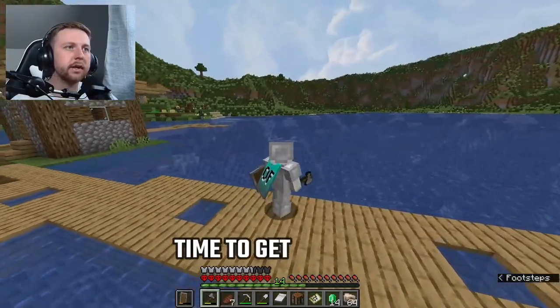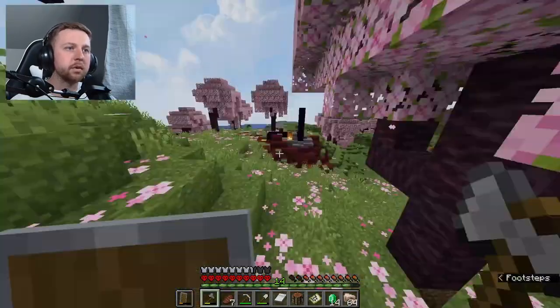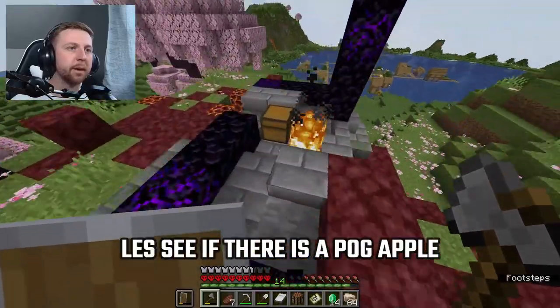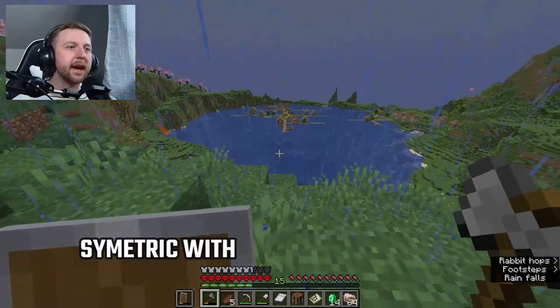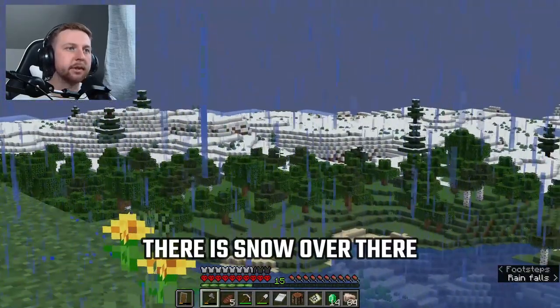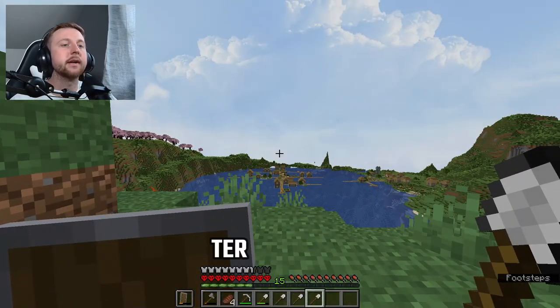Now that we've explored the area, it's time to decide where we want to build. I just noticed a portal over here — let's see if there's a golden apple. I think I know where I want to build: I'm going to make it kind of symmetric with the village right here. And look behind us — there's snow over there! That's too epic. Let's start with terraforming.